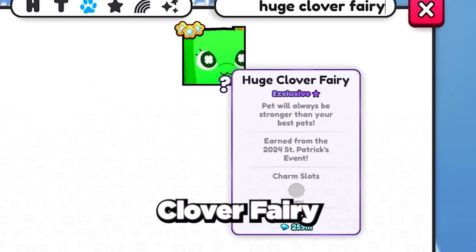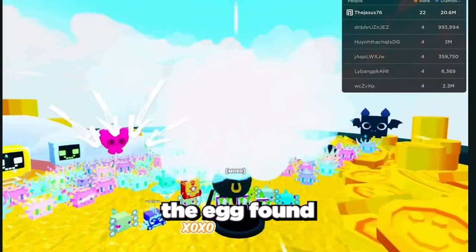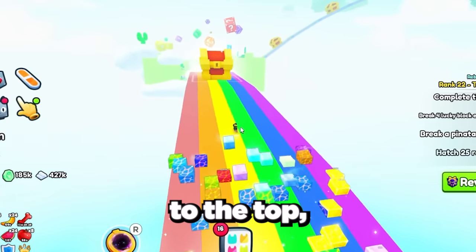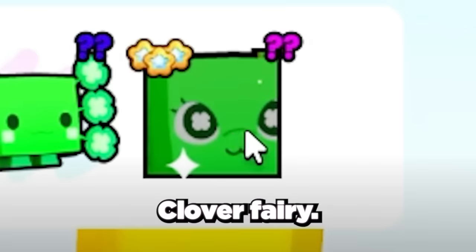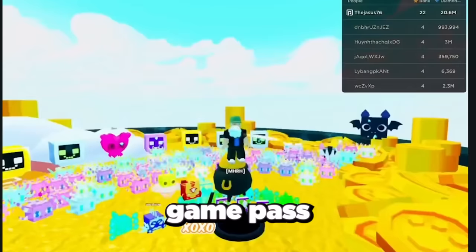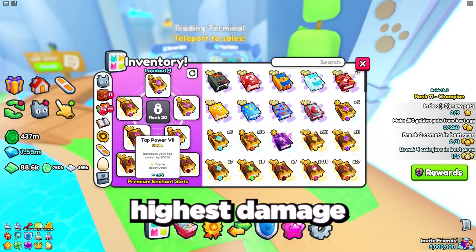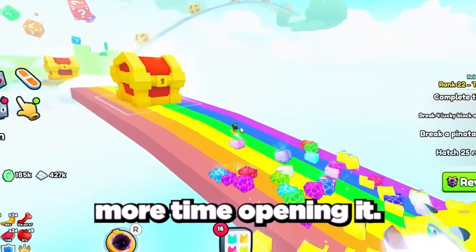Next we have the huge clover fairy, which is the Saint Patrick's Day huge pet. This can be found by opening the egg at the end of the rainbow. The event starts every four hours, and after breaking all the chests on the rainbow and making it to the top, there's the Saint Patrick's event egg which gives you the chance to hatch the huge clover fairy. This egg is affected by game passes like the huge hunter game pass as well as enchant books. Make sure to equip good criticals, damage, and tap power enchants with your highest damage pet team to reach the egg as fast as possible.